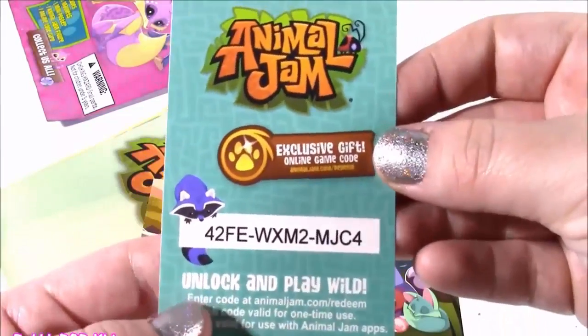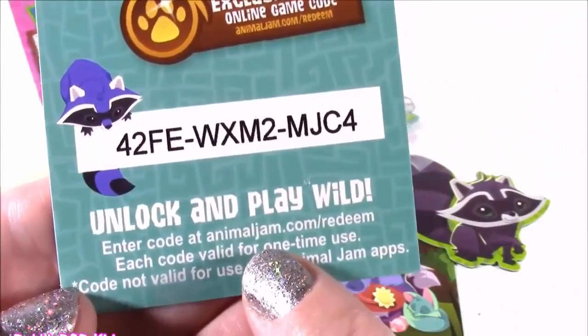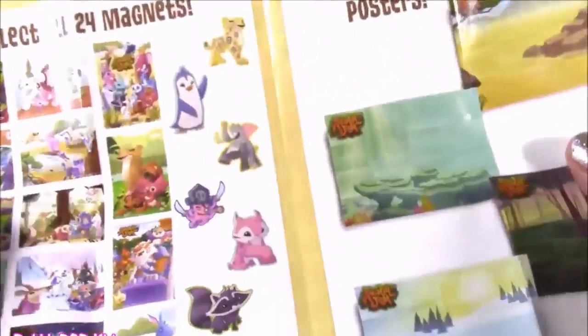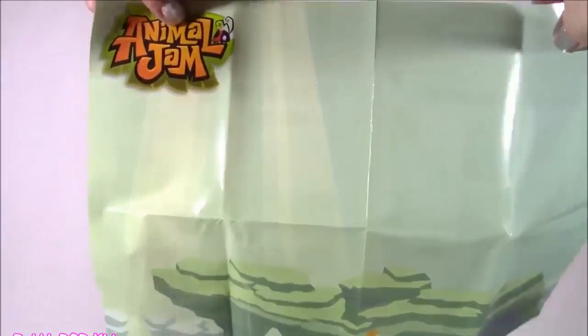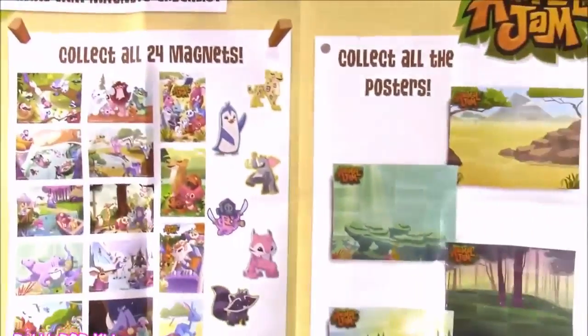Here is your online code card — I'm not exactly sure what this is. It says exclusive gift online game code, unlock and play wild. I guess you can enter this and win some kind of a gift — definitely have to try that. And we get a mini poster. I've never seen one of these. I don't get this one too much — it's kind of blank, the colors are kind of cool. It looks like an underwater scene, there's the coral reef, but there's not much going on. There are no animals — maybe you can put some stickers or something.